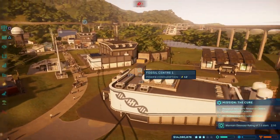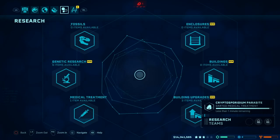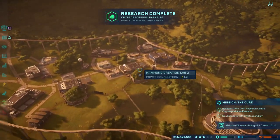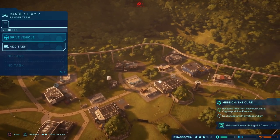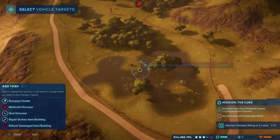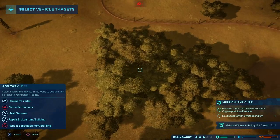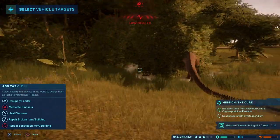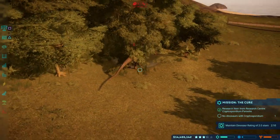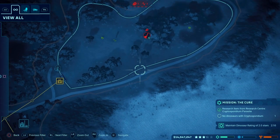Two minutes to go on that and then we'll send in a cure. So the last couple of seconds for the cryptosporidium parasite treatment — that's all done and dusted. I figure I should be able to send in the ranger team with a task to fix him. I think he's down here in the water somewhere — there he is, he's under the trees. Acknowledged — however, low health. Is he going to survive? 48% — okay, I think my guys should be able to get there quickly enough. It's just a race against time.